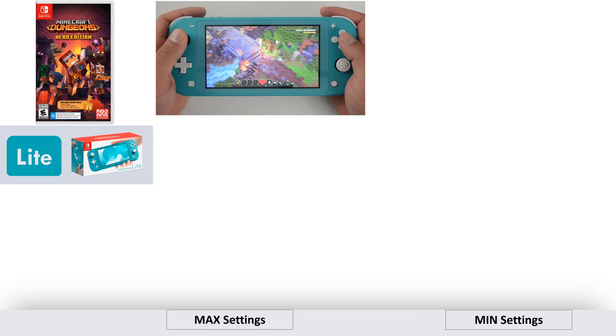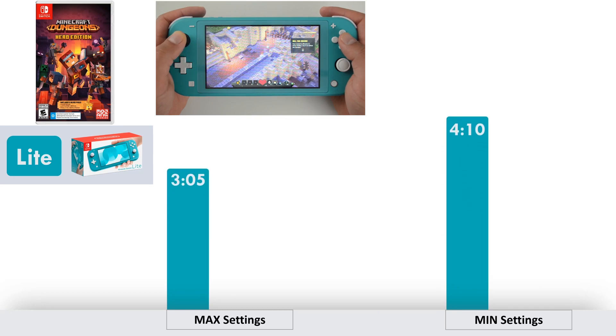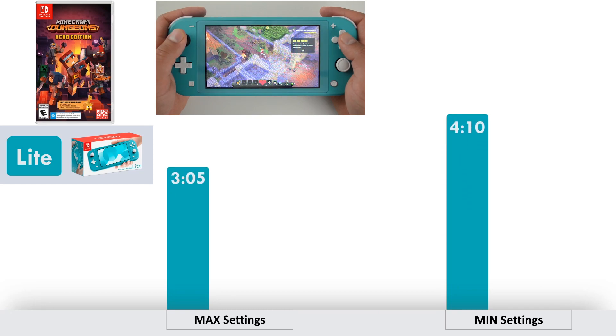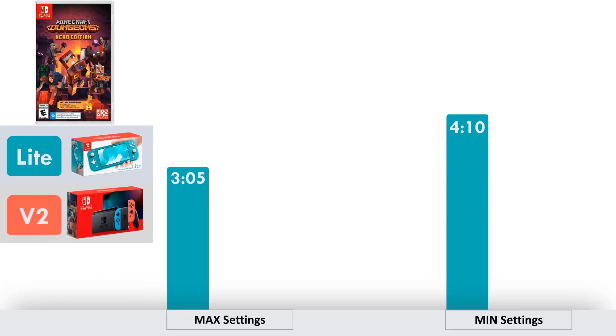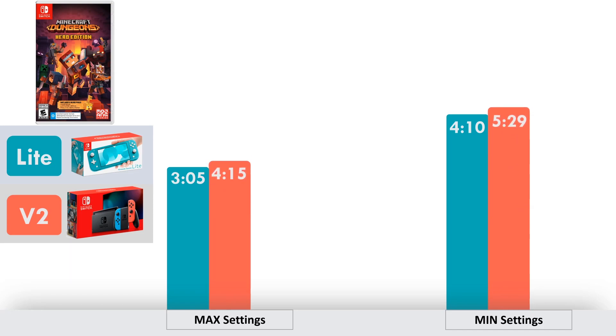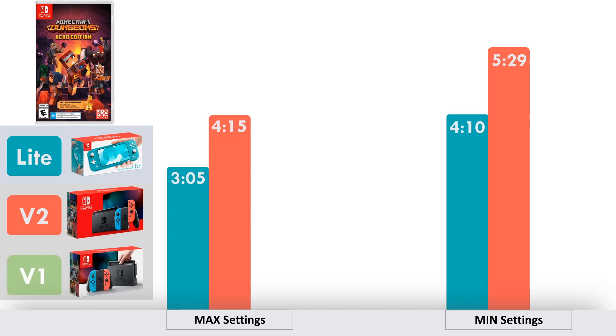Now, what you've all been waiting for — the actual results. Starting with the smaller Nintendo Switch Lite: Minecraft Dungeons will last 3 hours and 5 minutes at maximum settings, and turning the settings to minimum will get you 4 hours and 10 minutes. The upgraded hardware of the regular Nintendo Switch version 2 will give you 4 hours and 15 minutes at maximum settings and 5 hours and 29 minutes at minimum settings. And lastly, the older Nintendo Switch version 1 will only get you 2 hours and 45 minutes at maximum settings and 3 hours and 2 minutes at minimum settings.